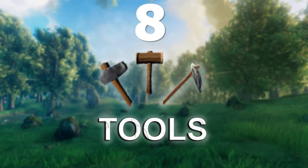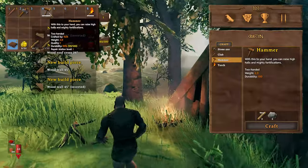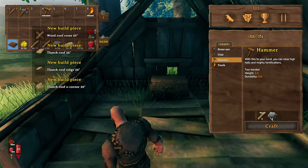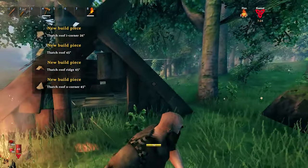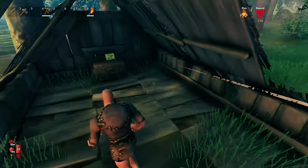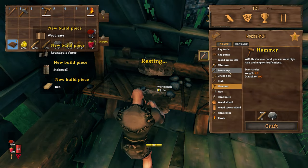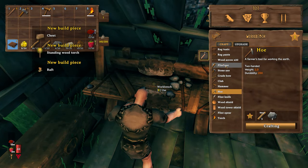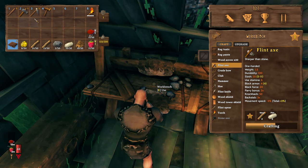Number eight: tools. Your basic tool — the hammer — is what you get at the start. Craft it with three wood and two stone. If you find one of these structures near the boss stones, you don't actually need to build a house — just slap a workbench down and start getting your most important tool: the hoe. You can also repair items and craft your flint axe.